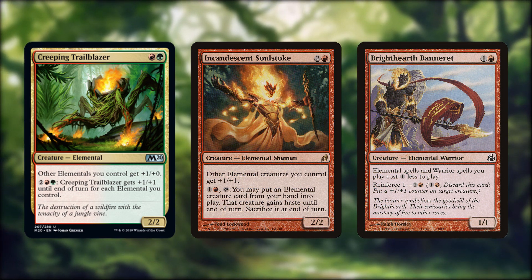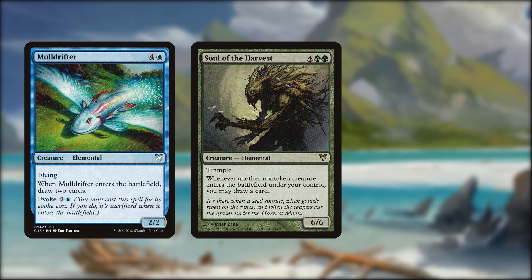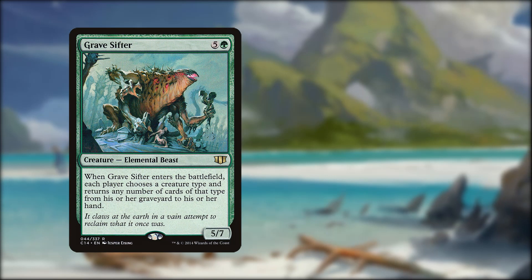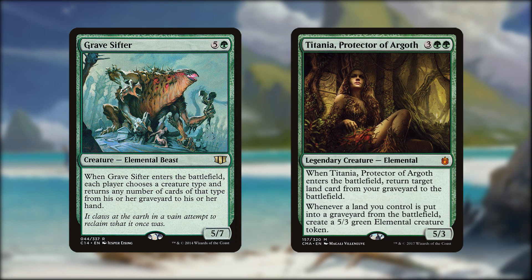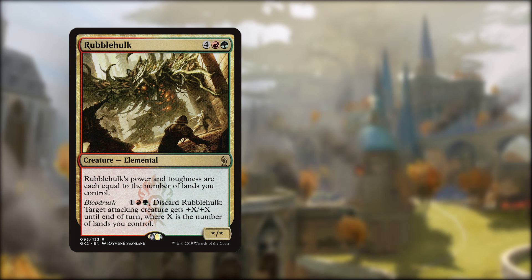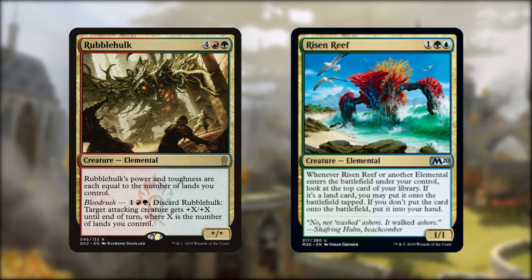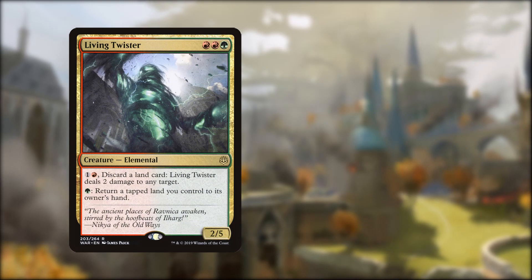Soul of the Harvest and the classic Mulldrifter give us some creature-based card draw, and Flamekin Harbinger is an elemental tutor. Gravesifter lends some tribal graveyard recursion to proceedings, and Titania is just great fun, returning lands from the dead and making 5/3 tokens every time a land goes to the bin. Lands matter, and they matter a whole lot to Rubblehulk, who gets more powerful with each one we have. Risen Reef is fantastic at hitting those land drops and keeping momentum going. Living Twister is where things really start to get fun.